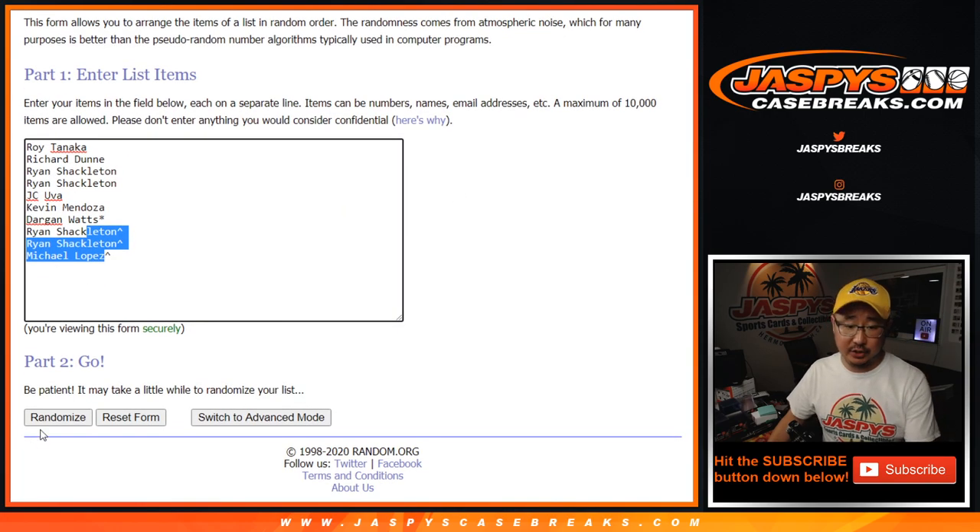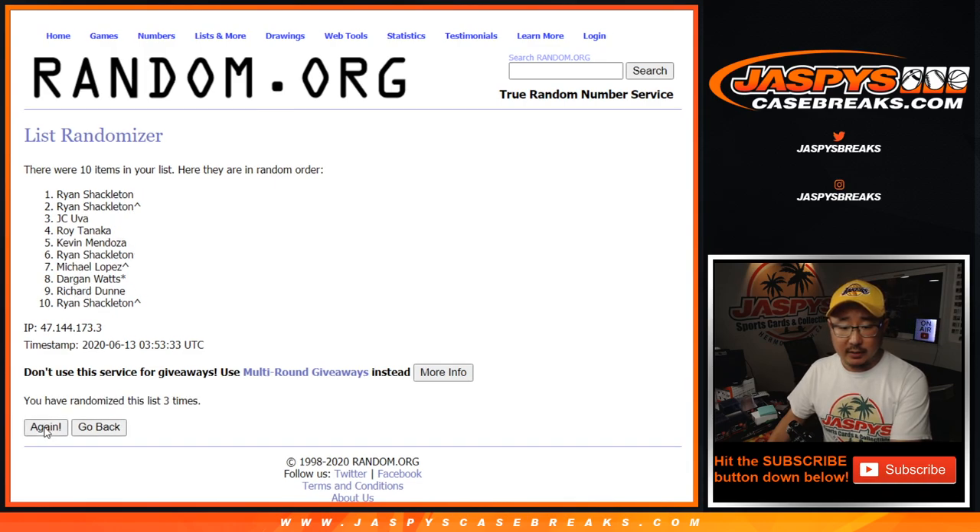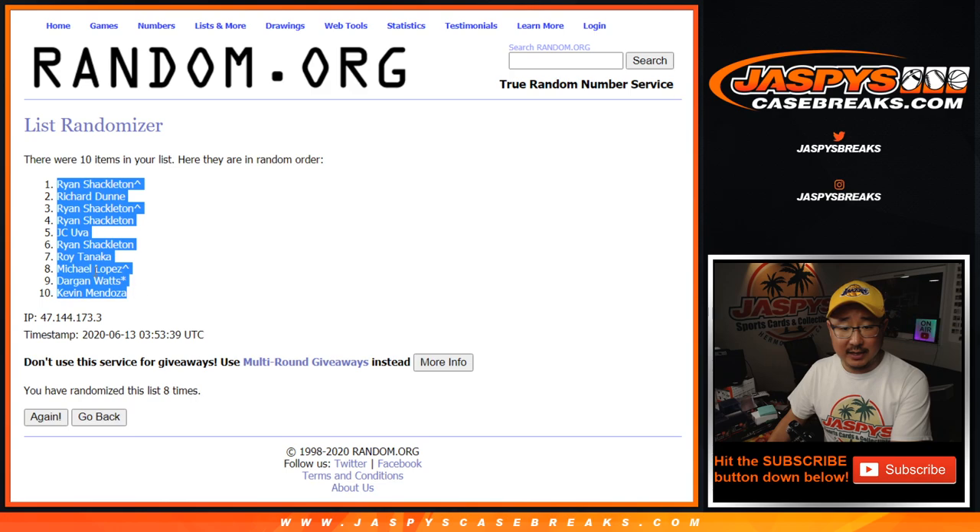Two and a six, eight times for each list. One, two, three, four, five, six, seven, and eighth and final time. After eight, we've got Ryan down to Kevin.